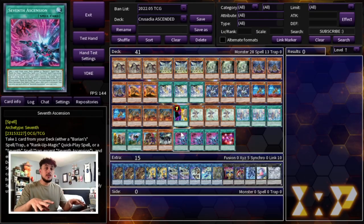Before we get started I want to talk about the card we're focusing on first. 7th Ascension is a new spell card that just recently came out in Legendary Duelists and this card is insanely powerful. I'm going to read it out, then once I go through the deck profile you guys are going to see how well this card synergizes with Crusadia. I think the idea and concept behind it is really cool, and in Crusadia specifically it just works so well.